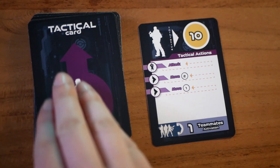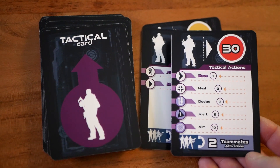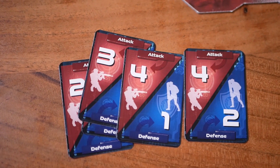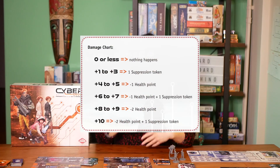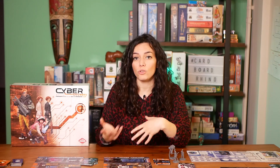Those cards show the available actions that can be taken as well as the initiative order for the combat. Players can play combat cards from their hand, which gives you a number result combined with the weapons and gear you might have. What happens at the end of combat is dictated by a combat chart based on that number result. It can deal damage and also suppression tokens, which are used to block out actions on agents' tactical cards, making them unusable.